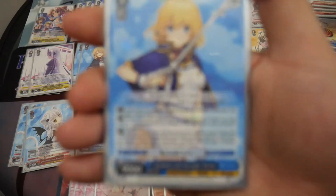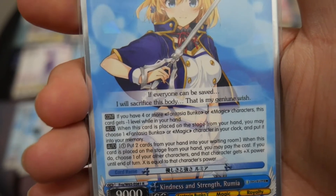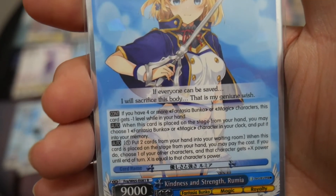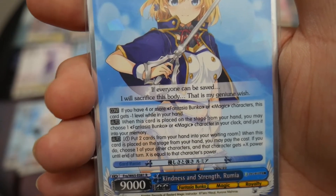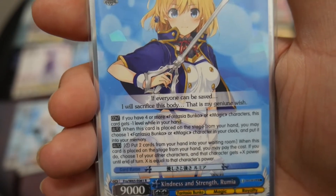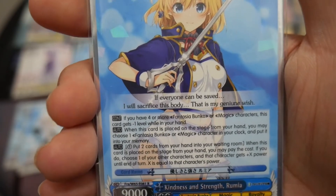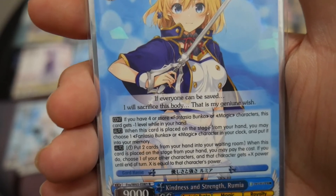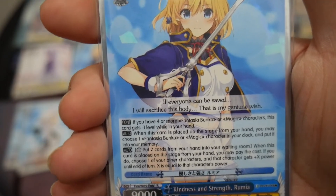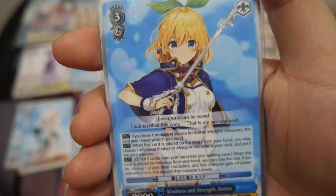I'm running three copies of Kindness and Strength Rumia, which has three effects. The first is the early play condition: if you have four or more Fantasia Bunko or Magic characters, you pay minus one level from hand. The second effect is when the card is placed on stage from hand, you can heal one Fantasia Bunko or Magic character in your clock and put it into your memory. The third effect is when this card is placed on stage from hand, you can pay one, discard two cards. If you do, choose one of your other characters and that character essentially gets doubled power. So it's an early-play healer that can also double a character's power.